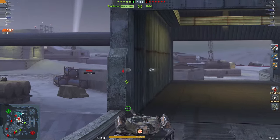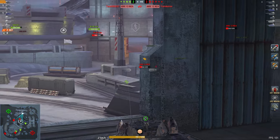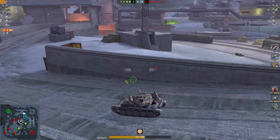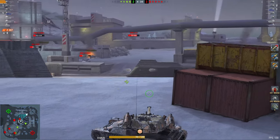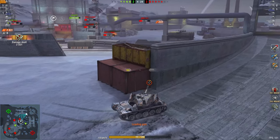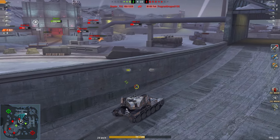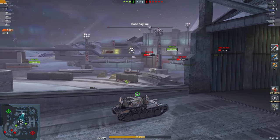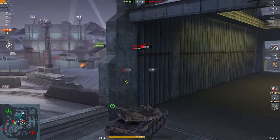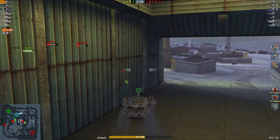What I want to do with this vehicle is play the two-shot autoloader properly — don't expose unnecessarily, find a place to put two shells into an enemy and then disappear to reload. Clip, run, clip, run — that's the ideal pattern. Here that AMX 12t up there doesn't know I'm in position, so I can simply put two shells into him and go back into hiding. It's a 3v5, so now is the time to preserve hit points — I need them for the end of the battle.